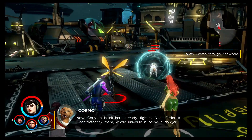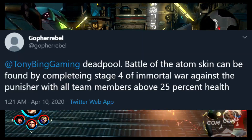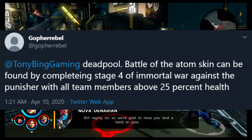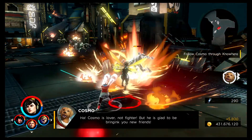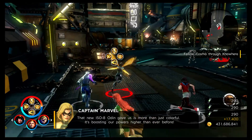Waking up this morning and checking Twitter, I had a tweet regarding Ultimate Alliance 3. It was saying the Deadpool Battle of the Atom skin can be found by completing stage 4 of a mortal war against the Punisher with all team members above 25% health. Sounds really odd — I was fairly certain this was a troll, so I actually tried it out and after finishing that 4th stage, nothing popped up.